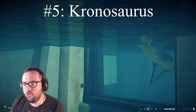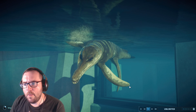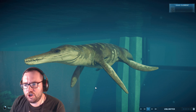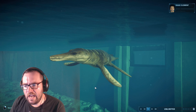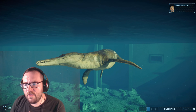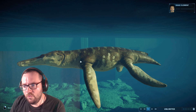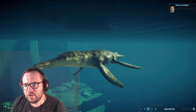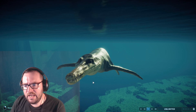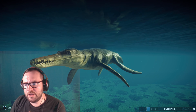At number 5 we've got the Kronosaurus — in my opinion the better-looking Liopleurodon. This is what the Liopleurodon should have looked like. It's one of the more accurate designs, just really cool looking. If I had to choose between Kronosaurus and Liopleurodon I'd pick Kronosaurus any day. This is another creature that should rival the Mosasaurus in terms of power, but I digress.